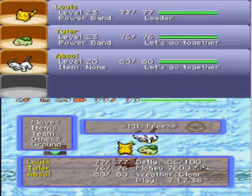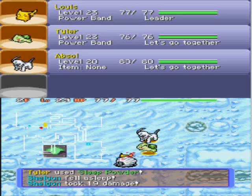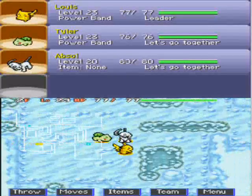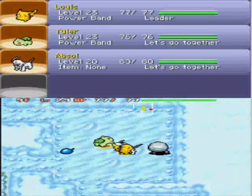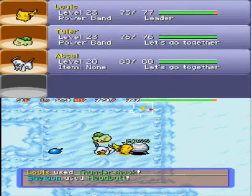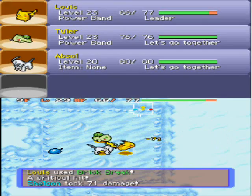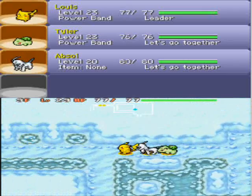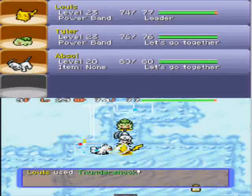And why are there Dragon-type Pokemon in this dungeon? What the hell is a Shelgon doing in a place like this? Shelgon is a Dragon-type, by the way — it evolves into a Salamence, my favorite Dragon-type Pokemon. I have expressed my love for Dragonite in the most sincerest and sweetest way possible. I really do not like Dragonite at all. He is the most annoyingest Dragon-type Pokemon in the history of Pokemon.